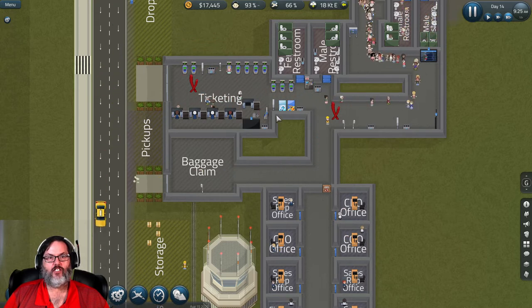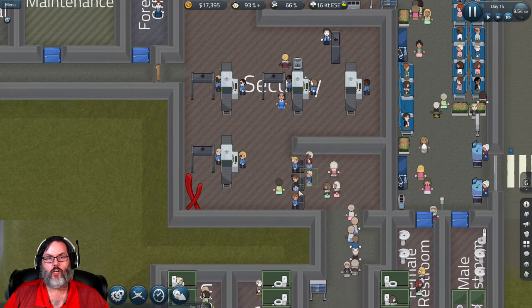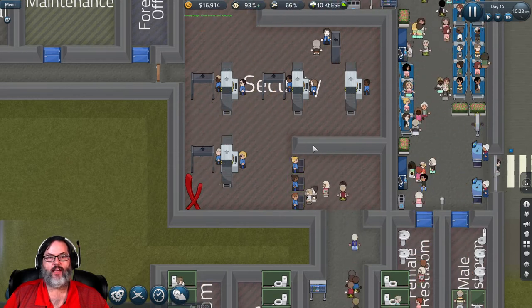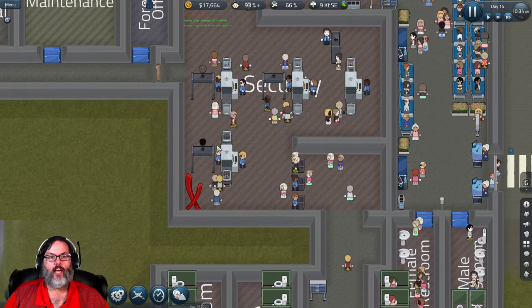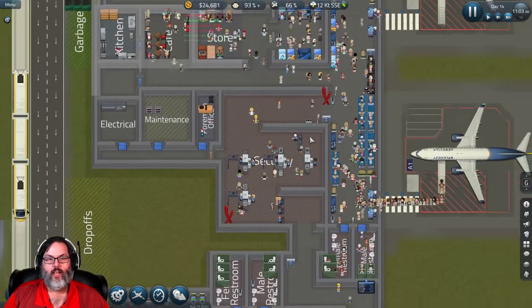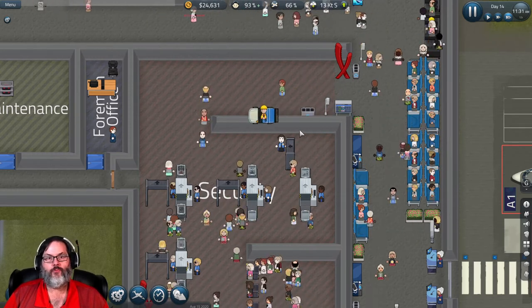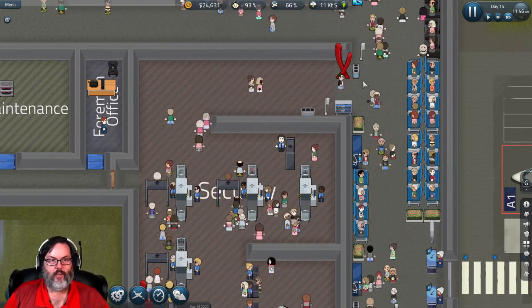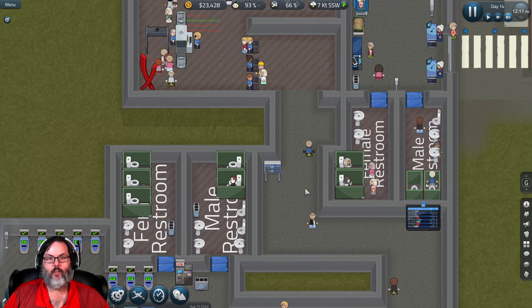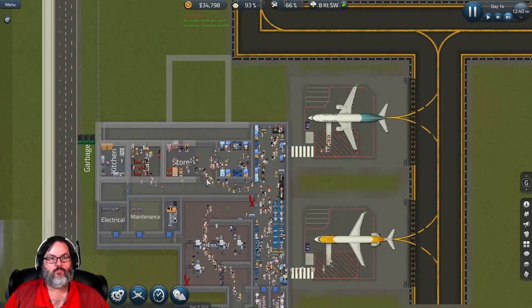We put in the new security yesterday, so I just want to make sure everybody's flowing through here relatively quickly. You can see while they are backing up a little bit, it's not horrible and it's still letting them keep up on the bag scans. We have this wrapping around, so I can add more of these all the way up here if we need to. I might end up tearing down this wall and having several rows of these, or even extend security down this hall with ID checks back here and the whole room for bag scans.